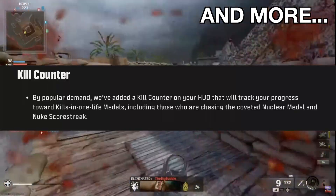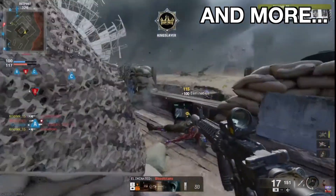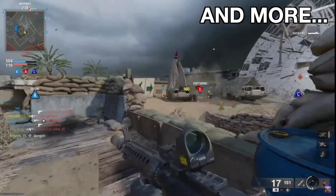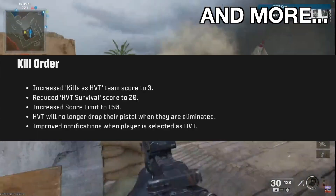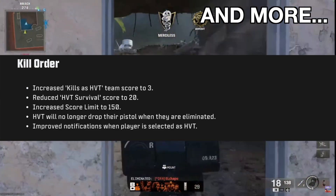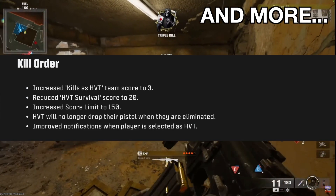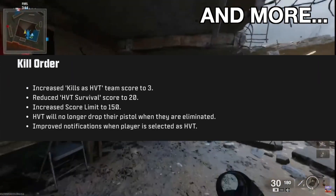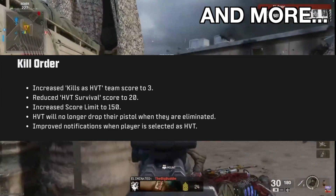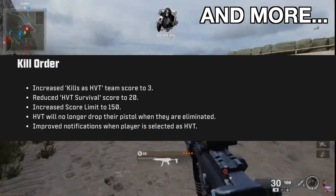Kill counter. One of the best features in COD nowadays — the kill counter is being added to our HUD to make it easy to track those nuke streaks. Camera motion has been reduced on sprint, tac sprint, and slide. Kill order — increased kills as HVT team score to 3, reduced HVT survival score to 20, which will make it harder for the HVT to streak. Increased score limit to 150. HVT will no longer drop their pistol, and there's an improved notification when a player is selected as HVT.